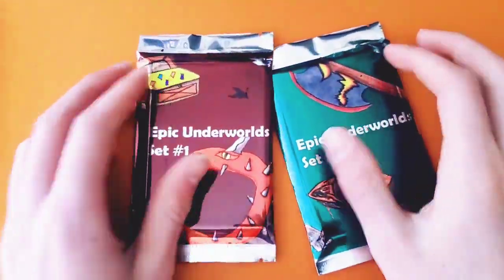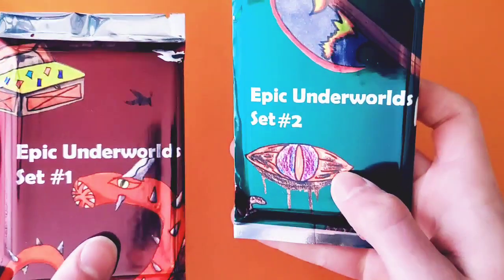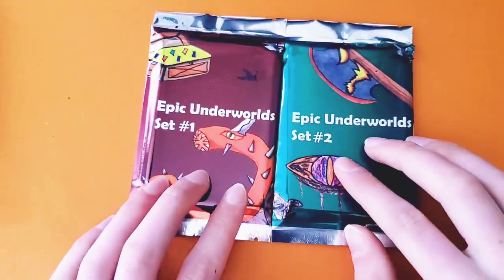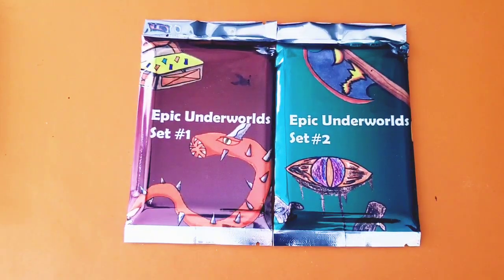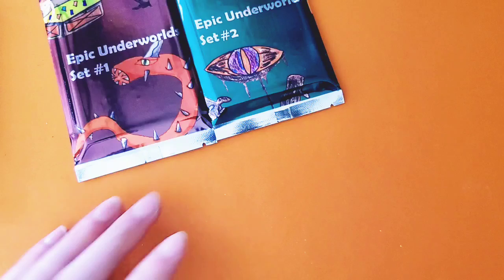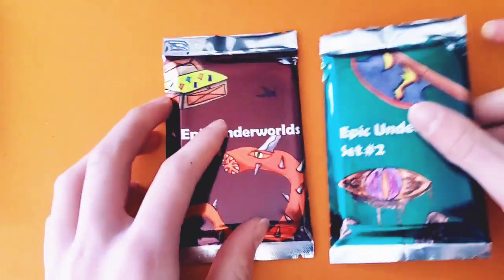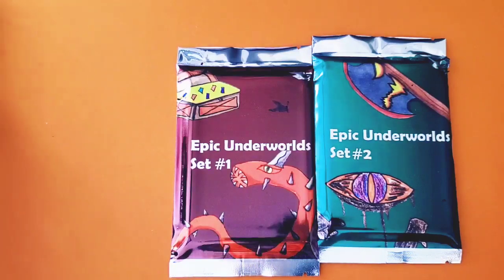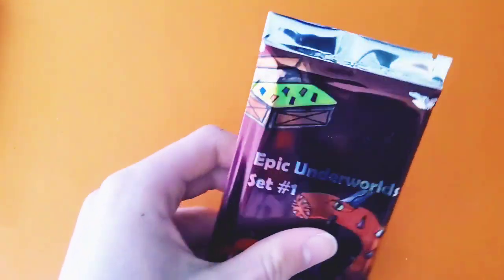The time has come to unbox the updated game — Epic Underworld Set 1 and Set 2. The packaging was redone now that Photoshop is available, so all the cards look way more professional. Apologies for the booster packs peeling a bit — switching to hook boxes for packs may happen soon, but they're fine for now.